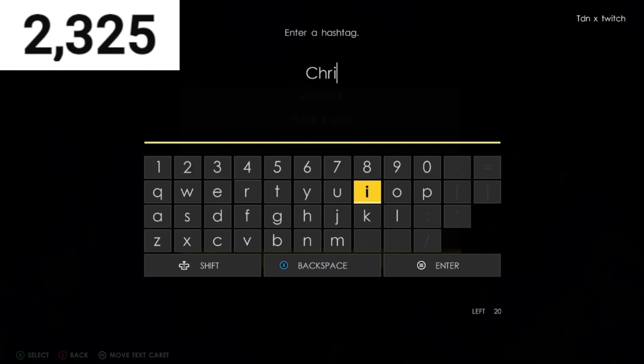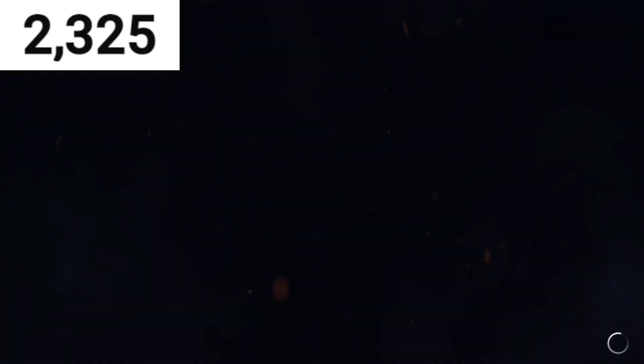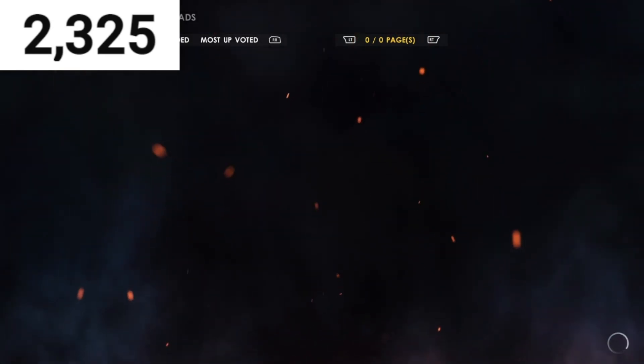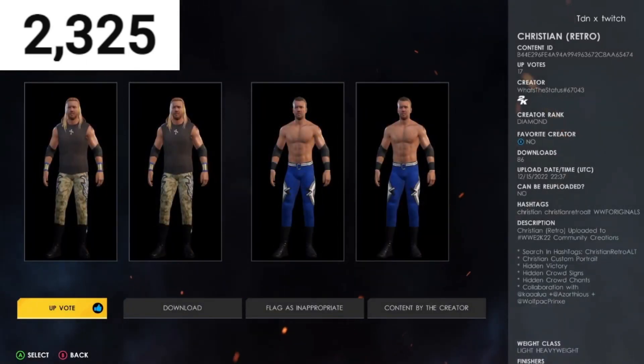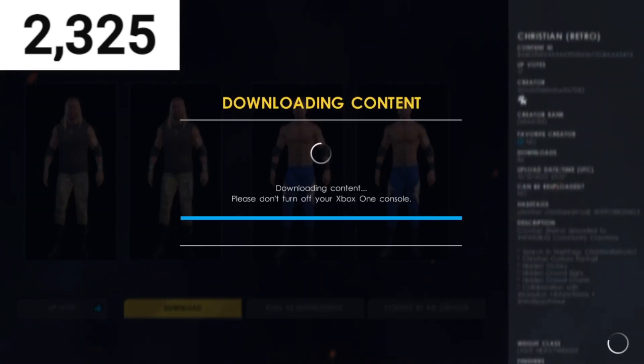For Christian, type in C-R-I-S-T-I-A-N retro — 'Christian retro alt' — and it should automatically pop up. It's a collaboration between 'A of Doors' and 'Wolf Pack Prints.' It comes with a victory screen, crowd size, and crowd chant. Download this Christian and make sure you have enough space.